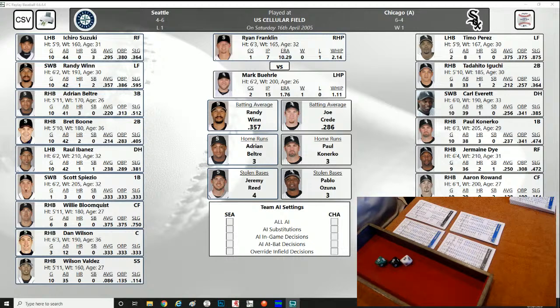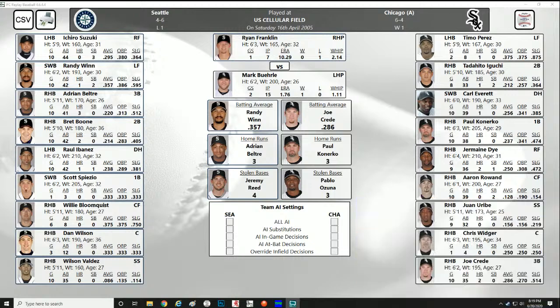Alright guys, thanks for joining me. This is your host ID Jester, back in 2005 at US Cellular Field in Chicagoland. The Chicago White Sox are taking on Ichiro Suzuki and the Seattle Mariners. Chicago has a six and four record and Seattle has a four and six record. Here are your starting lineups for today's game.